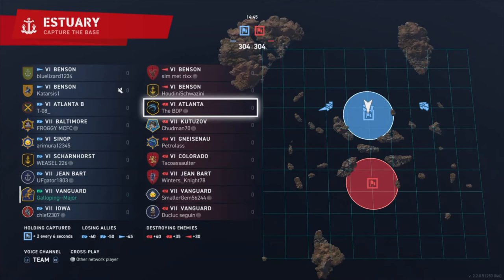From tier 6 and tier 7 games there's a limit on how many destroyers are allowed in a game, which is reduced down to two. Also, not a lot of people like to play cruisers, so there won't be that many cruisers — basically, welcome to the land of battleships.